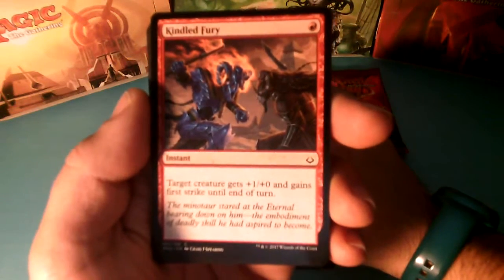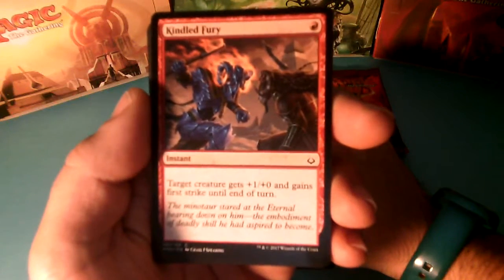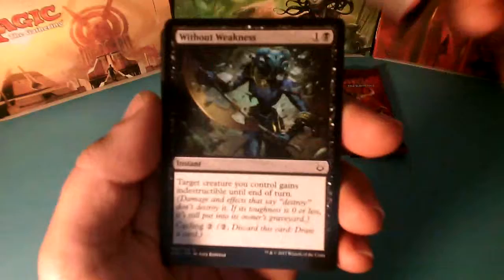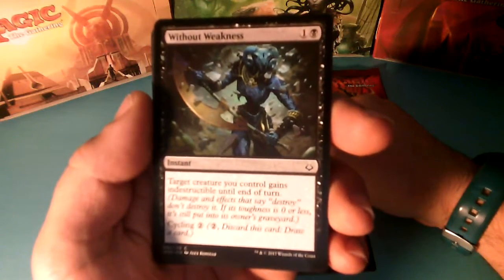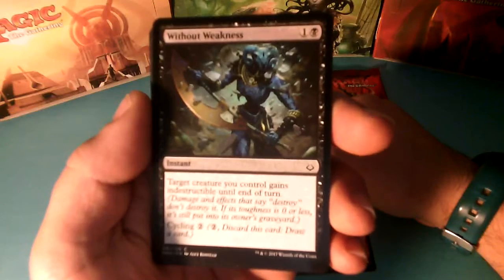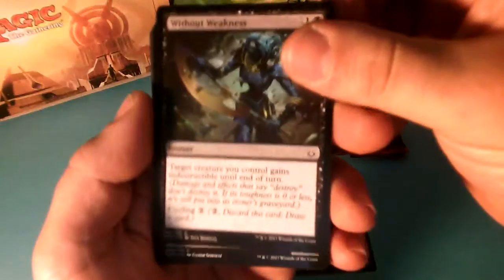Kindle Fury, 1 drop — Target Creature gets +1/+0 and gains First Strike until the end of the turn. Without Weakness, 2 drops — Target Creature you control gains Indestructibility until the end of the turn, and it has Cycling for 2.